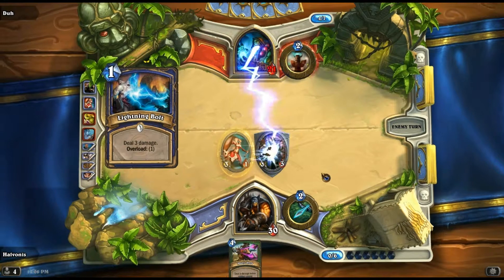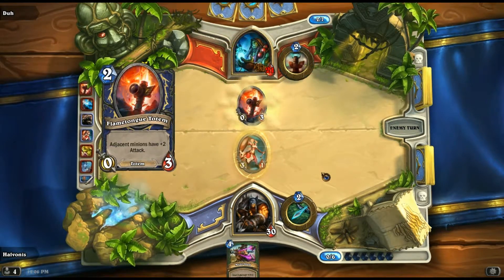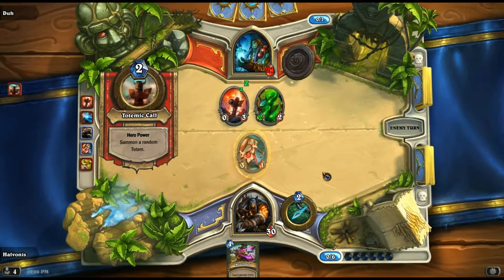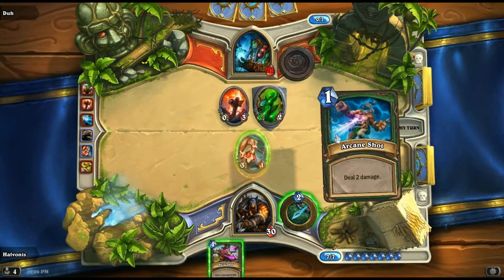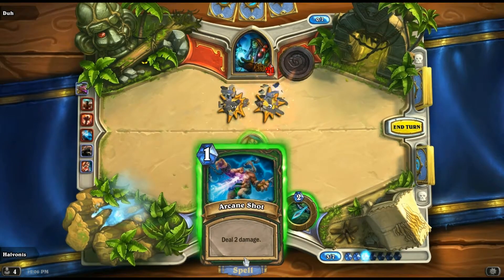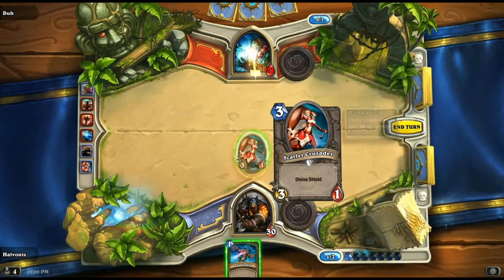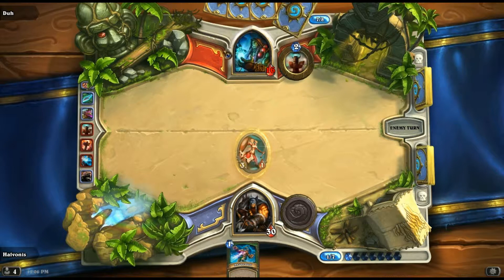Lightning bolts. Flametongue Totem — totem at a goal. Bullmark totem. Nice. Gotcha. I'm sorry, but those are gone. I'm not going to hit him with two damage. Join or die. Good news is, my minion's up.